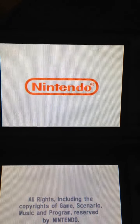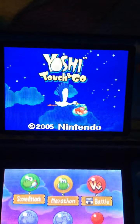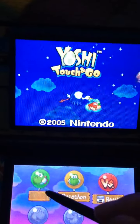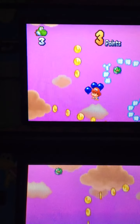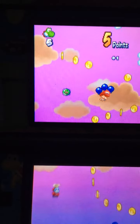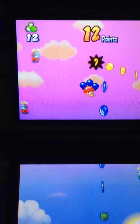On a vertical action level, players must use the stylus to draw clouds on the touch screen to protect Baby Mario from enemies and lead him to Yoshi. Draw clouds to lead him.